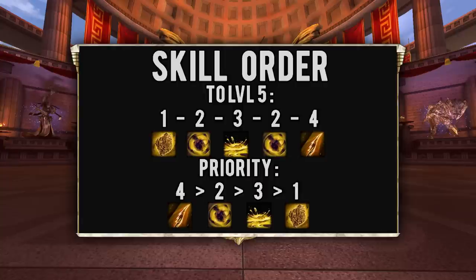Your skill priority then becomes 4 over 2 over 3 over 1. The reason for hives last is you are a burst caster for the early mid game and you won't appreciate the movement speed and attack speed from the 1 until late game.